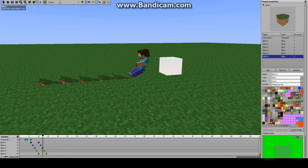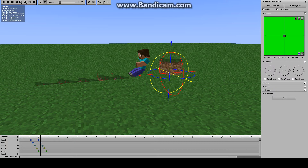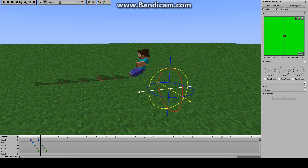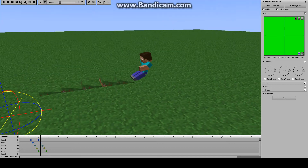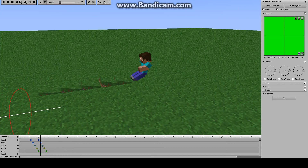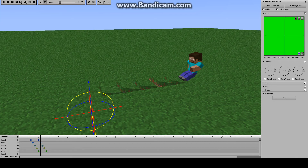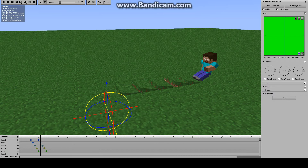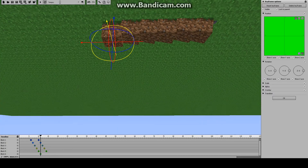And then you just want to keep doing it again and again. So if you want to move, you just right-click and A, just like how you would do it in Minecraft — but that's how you move.